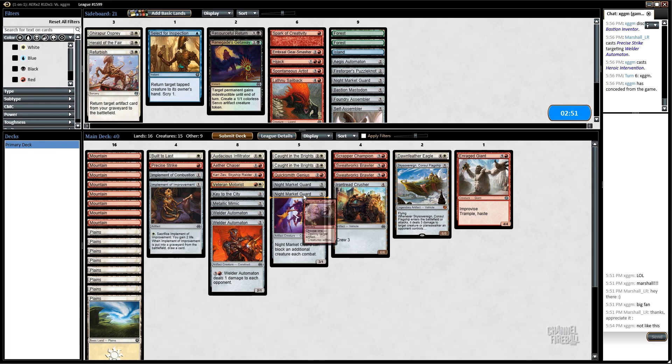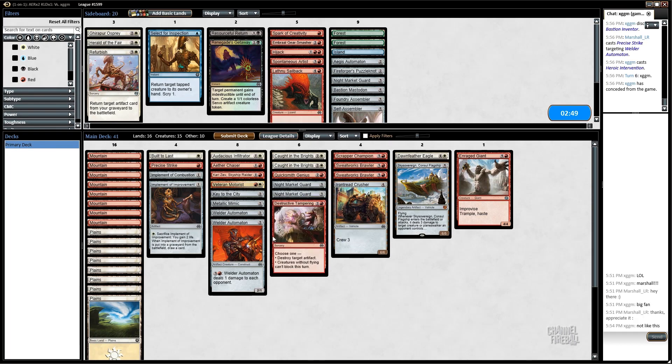I'm going to bring in Destructive Tampering here. I want a way to deal with the Copter, and it has the random upside of just being kind of good in some other scenarios too. Just cut a random creature.